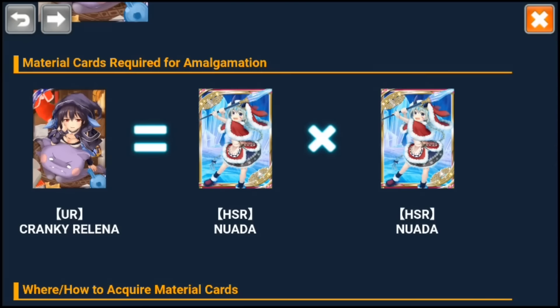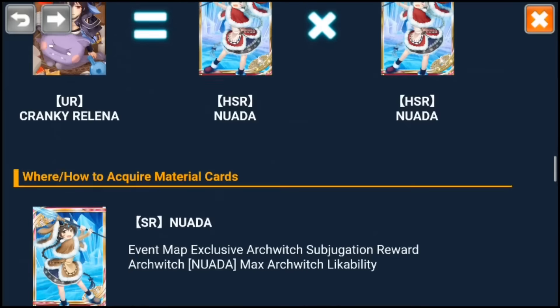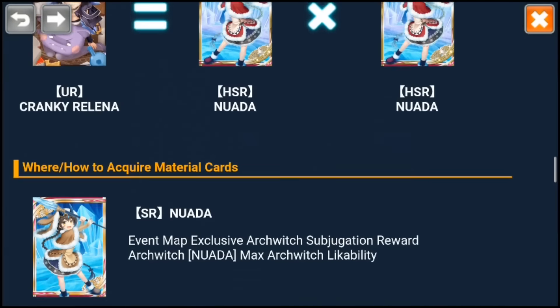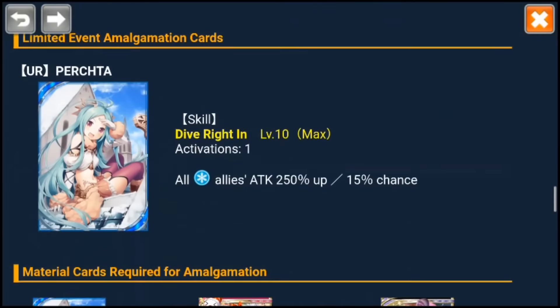And then you need eight copies of Nuanda to get a cranky Relena. Basically, just grind Arquich to get Nuanda, and then you'll get cranky Relena.